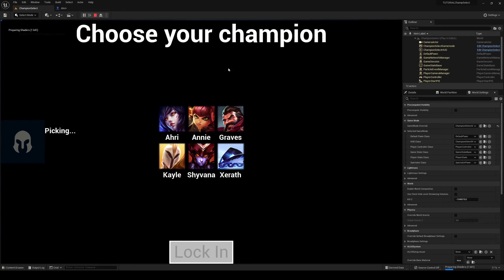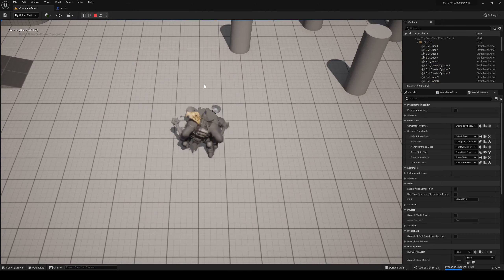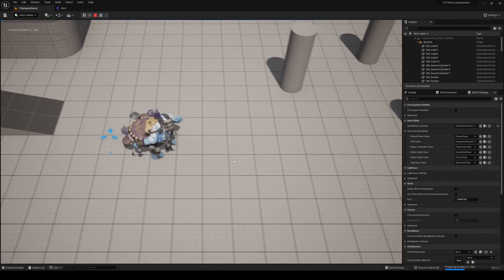Hello and welcome to another tutorial. In this one we are making a champion select screen where you can pick your champion, lock in, and be transferred to the world with the correct champion. I've set up some defaults — Ari and Kale — let's go into Kale for example, hit lock in, it's going to count down until it reaches zero and then we get transferred to the world. This is our Kale, as she looks in League of Legends.